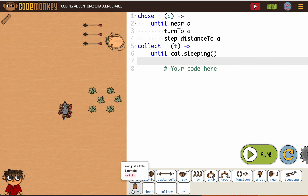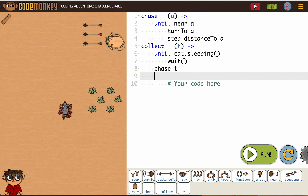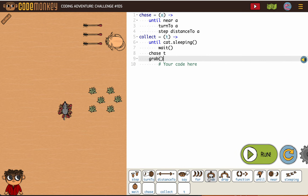We're going to wait because we want to be safe every time. Then once the cat wait is asleep, make sure that you're lined up properly here. We're going to chase, because we're using our function, and our parameter is T so I put T. Once we get to T, we're going to grab it, and T will be our matches — it's the variable that will be matches.